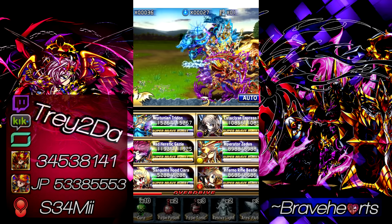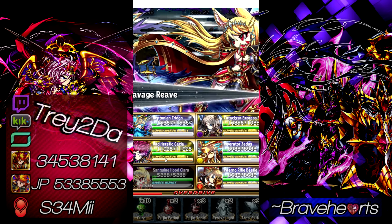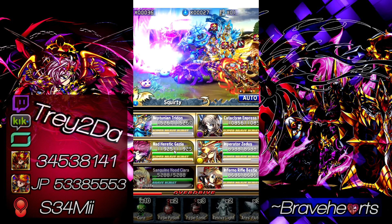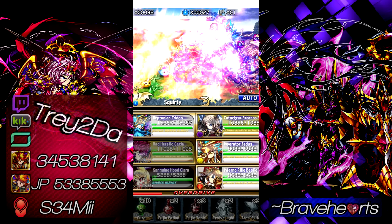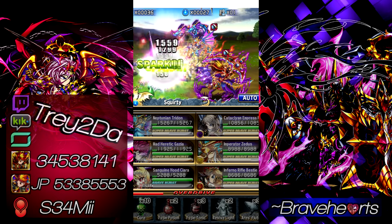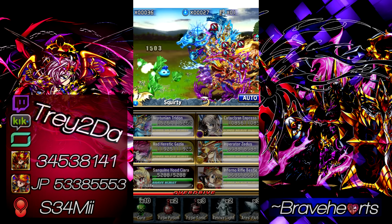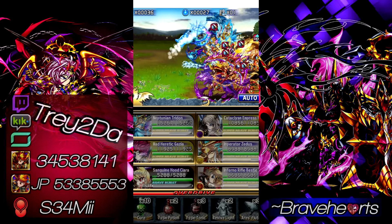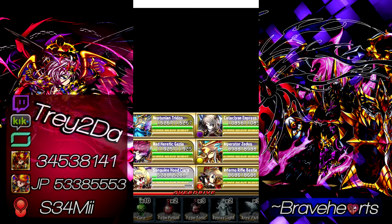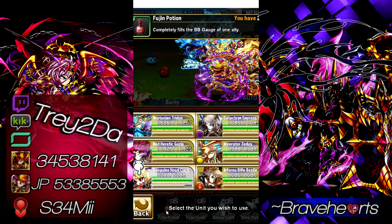Next in line, let's take a look at the BB. Here we go — Savage Reef. Not bad, not bad. Increases the attack. Most excellent stuff right there. Next up, let's take a look at the SBB.